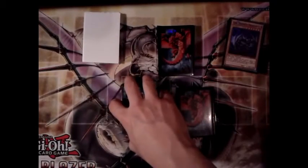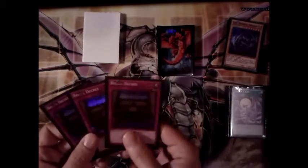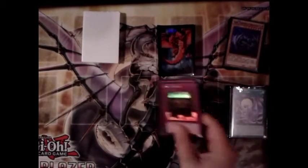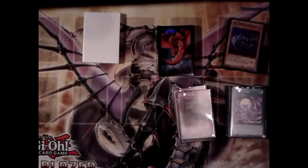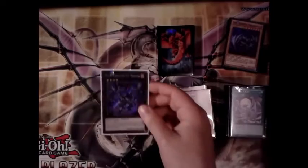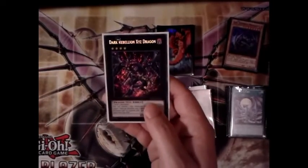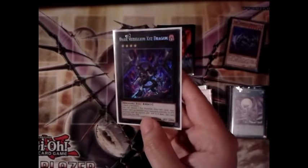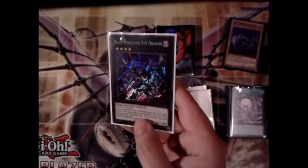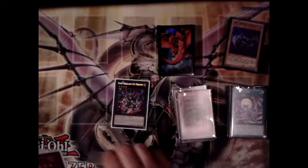That's it for the spells. For traps, just three Royal Decrees because we don't like traps in this deck. Now for the extra deck and to explain the main strategy: first, some of the random staples. Dark Rebellion XYZ Dragon requires any two level fours — you can detach all materials, halve your opponent's monster's attack and then steal it. It's really good at getting over stuff.